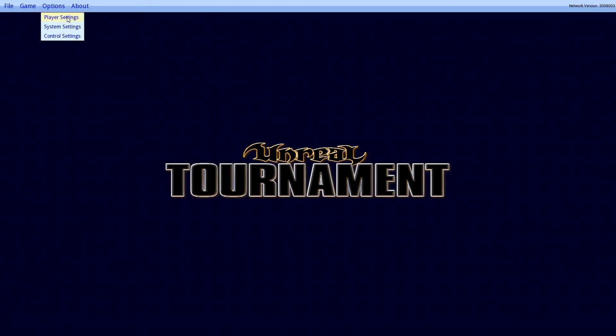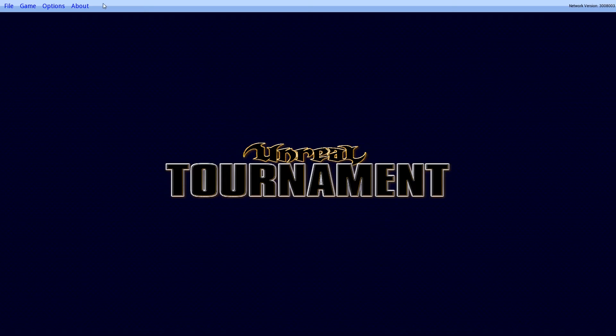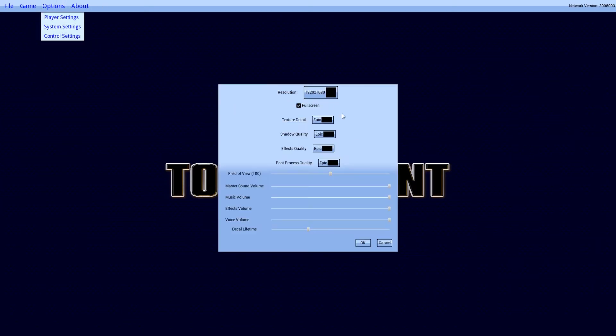I don't know why I'm making a video of this, but I just want to show the thing off. It's really very bare at the moment, but what can you do about it? System settings — resolution 1080p, full screen, everything on Epic. Field of view slider, very nice. Standard settings, really.